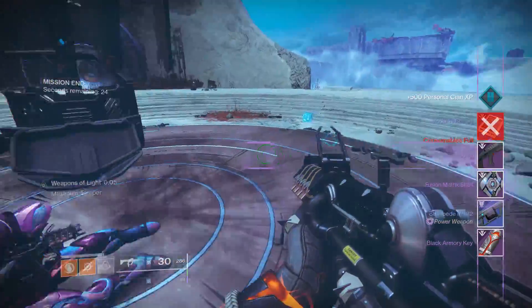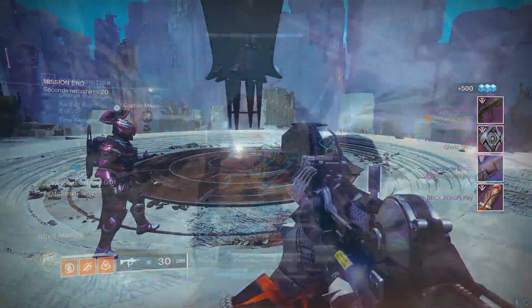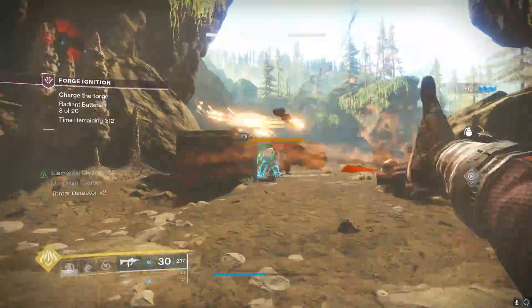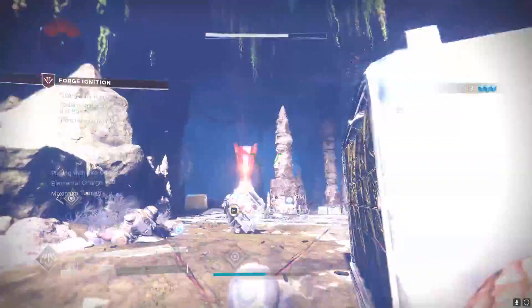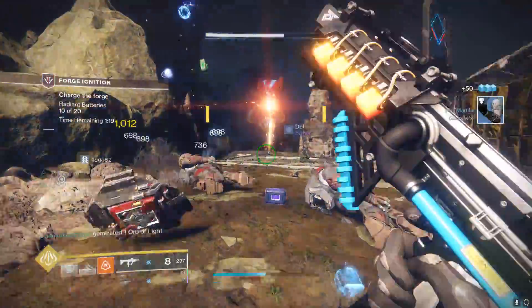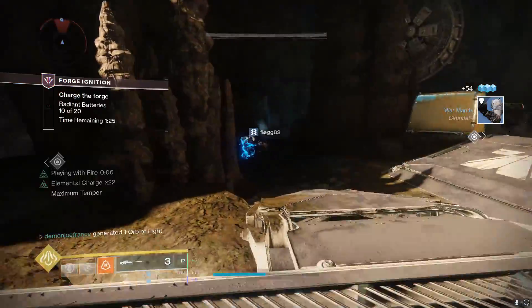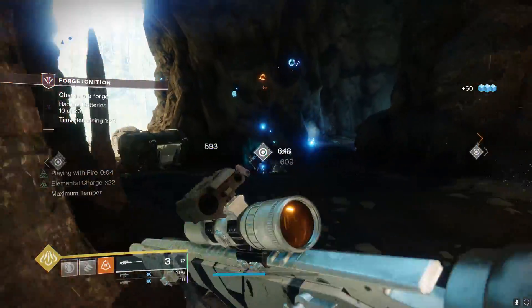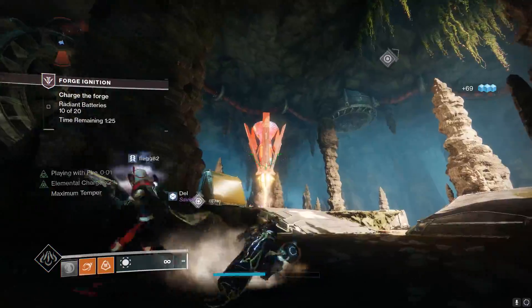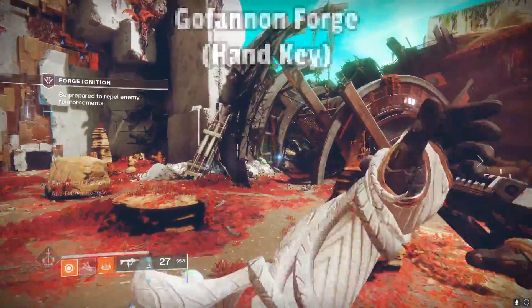The Izanami forge is going to give the butterfly key, the Volunder forge is going to give the fishhook key, and the Gofanon forge is going to give the hand key. Berguja gives the black armory key, however, when doing your first time, it's only going to drop the key mold, which is going to require some extra steps. I'm going to go ahead and show you guys the locations of all of these robots across all of the forges, and then we're going to jump into the steps on the black armory key mold.